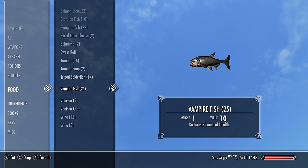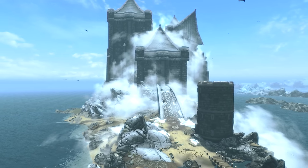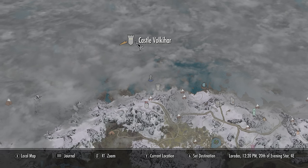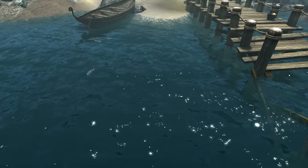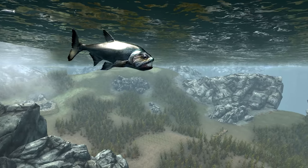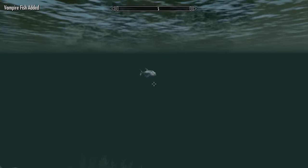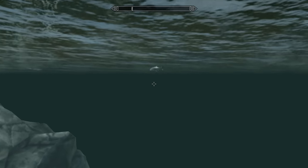Now we will be getting the vampirefish — and as meme-y as it is, we will actually need to come to Castle Volkihar, home of the vampires from the Dawnguard DLC. As we can see on the map it is found way up in the northwestern corner in the ocean. Once here, from the dock and all around the island we can find singular vampirefish swimming about looking for blood. I circled the island and found about six or so of them, so snap them up — and be sure not to get snapped by them.